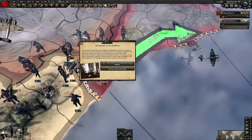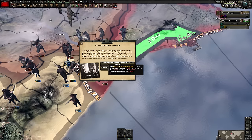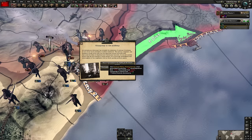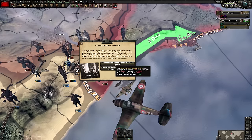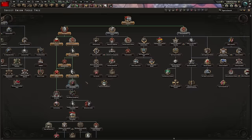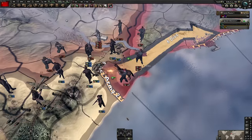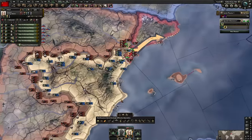You get these events all the time. Now, if you're looking to look after your Navy or your Air Force, just be careful what you click here. You only fully get rid of this when you get rid of Stalin's paranoia, but always click the top one unless you don't want to get the big negative modifier. I believe when you get down to the Cult of Personality, you get rid of his paranoia, and at that point you don't have to worry about it.